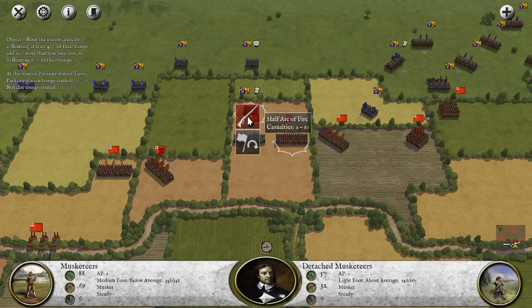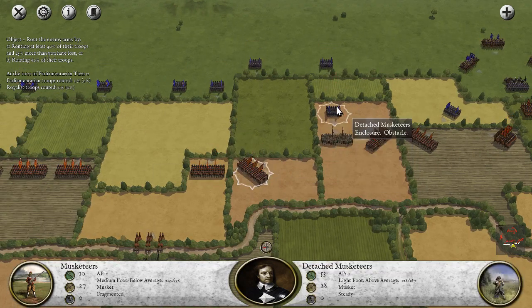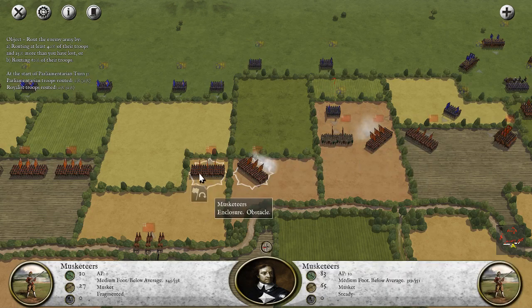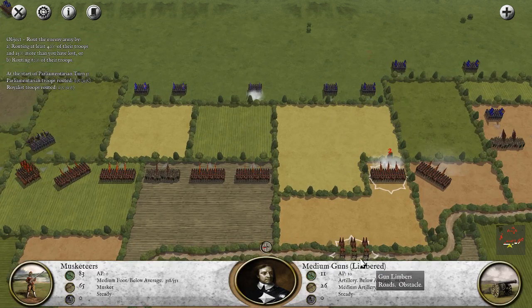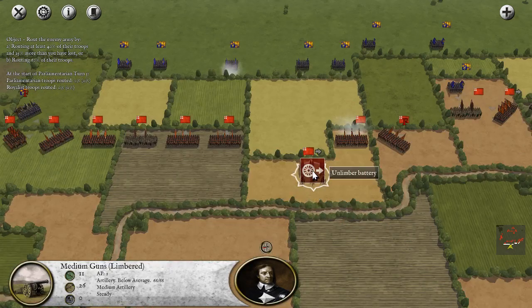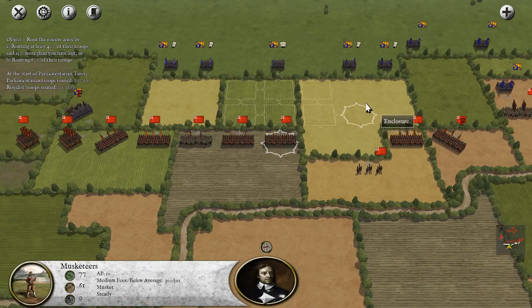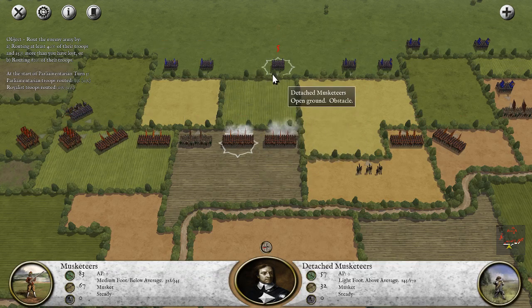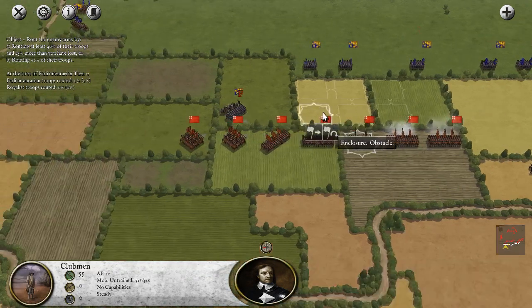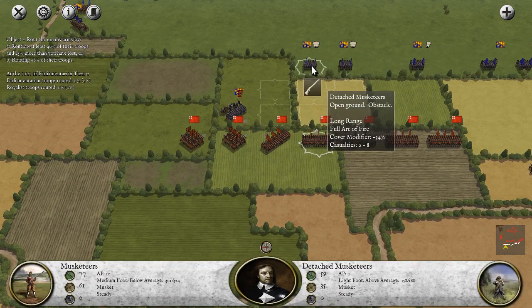Moving forward with our muskets. We're going to have to be out in the open for just a little bit. Let's see if we can actually deploy the cannon — I didn't think we were going to be able to, but now I'm thinking maybe. Let's unlimber it, and hopefully next turn it can open fire.